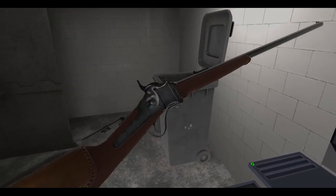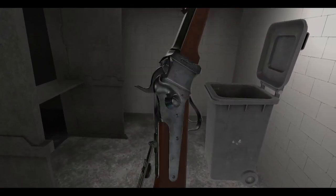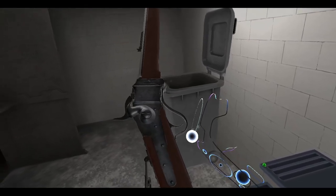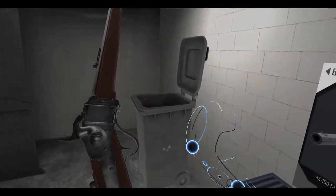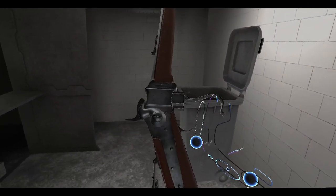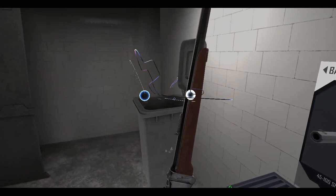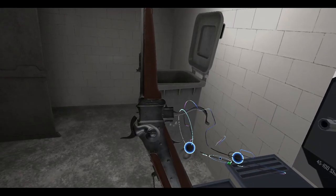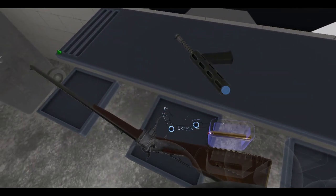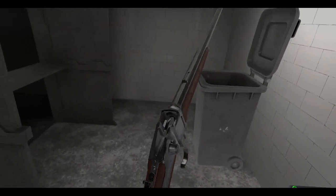It's a breach-loading rifle — you open up the breach using this little lever here. It's not lever action, but it's close enough. Anton also pointed out that if you put your interaction sphere on this little lever, you can actually open it with the controller. So basically — you can open it. Better demonstrated with both controllers — so if you really want to reload that way, you can.